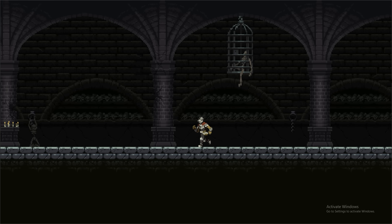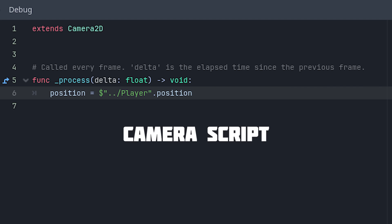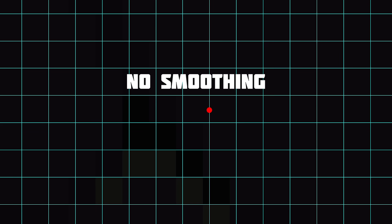When we don't have any smoothing on the camera, the camera is also moving in four-pixel increments, because its position is being set to the player's position, which is moving in four-pixel increments. So let's visualize this: on our grid, I have a red circle representing the camera's position, and with no smoothing it moves four pixels at a time, or one line across in the grid.